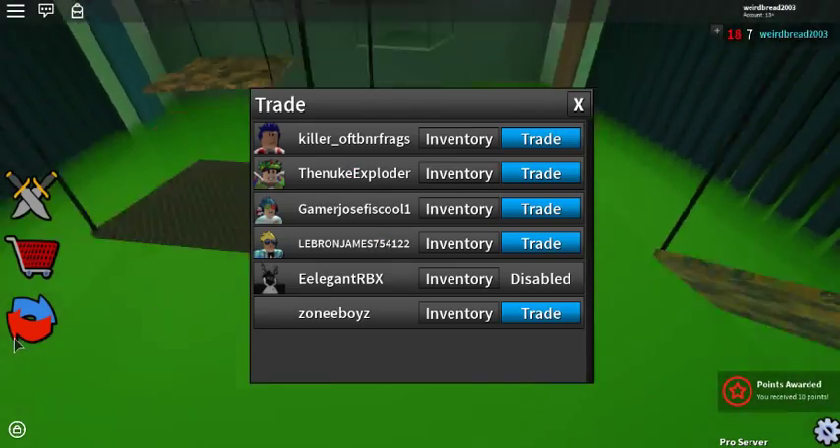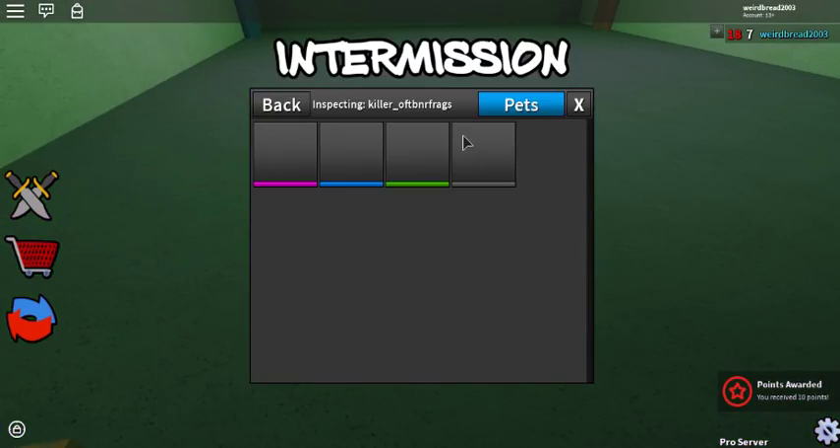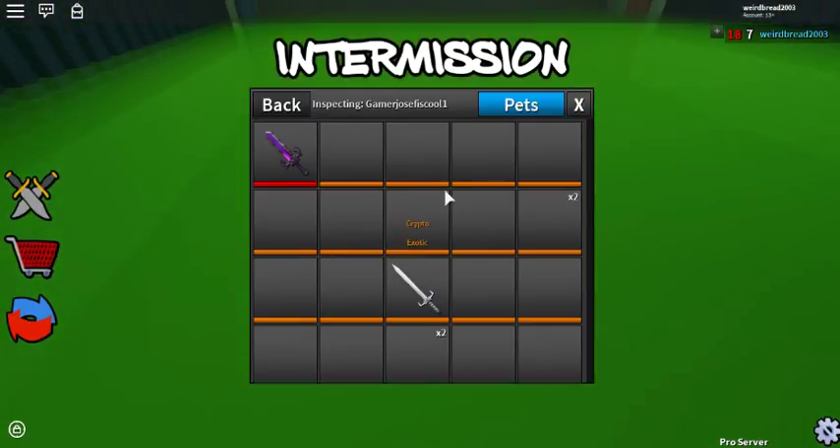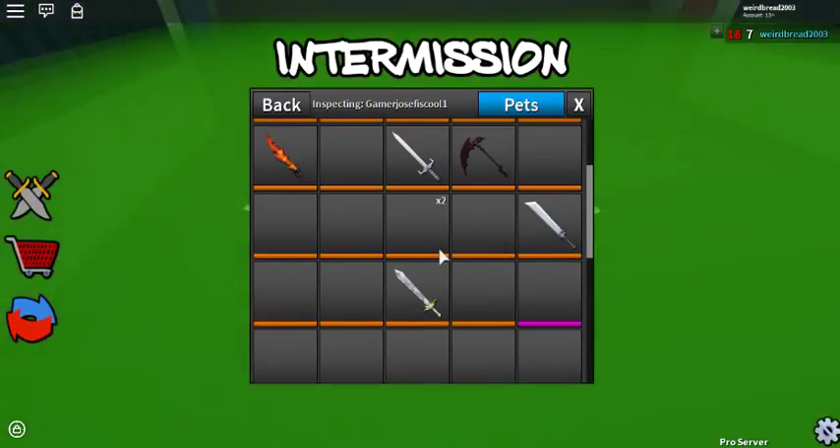We're going to talk about the knife, the effect, and the pet without even equipping it, because I don't have the Robux at the moment.